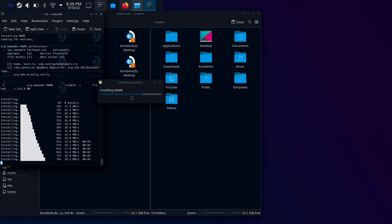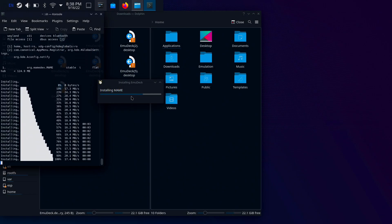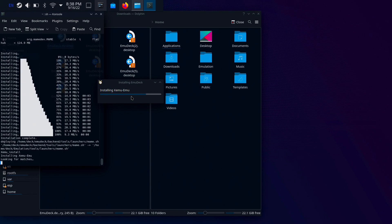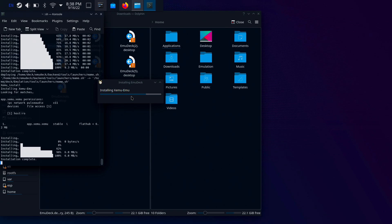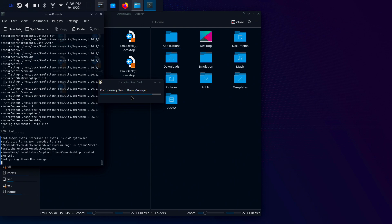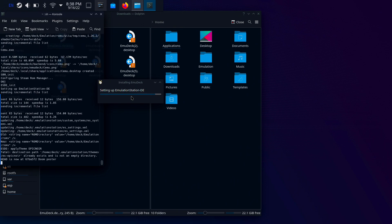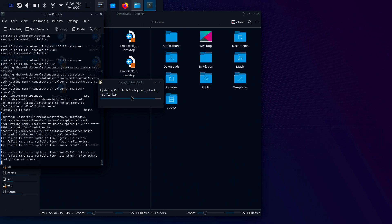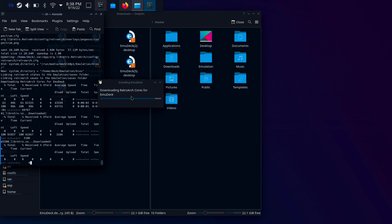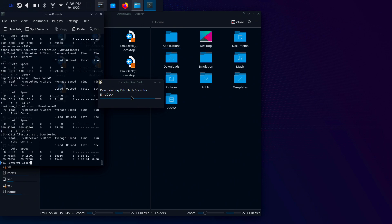If your screen goes dark, it's probably because the Steam Deck is in sleep mode. As you can see, it's installing MAME — it takes a while but installs a lot of files. Emulators from Nintendo Switch, Wii U, GameCube — all of those are included. Obviously some will run better than others, but it shouldn't take too long, maybe two to five minutes at most.